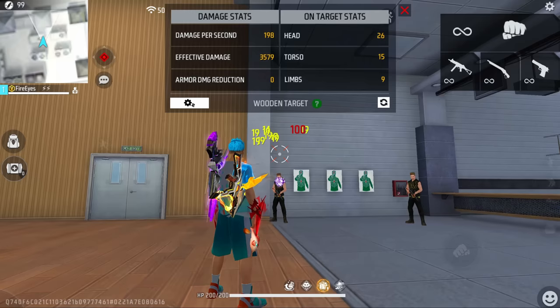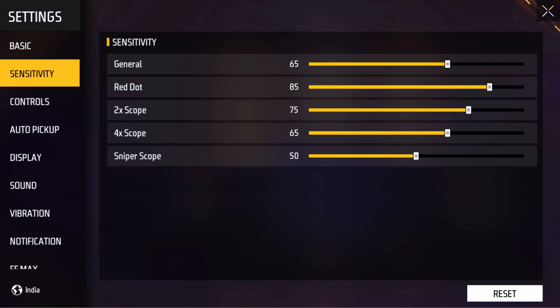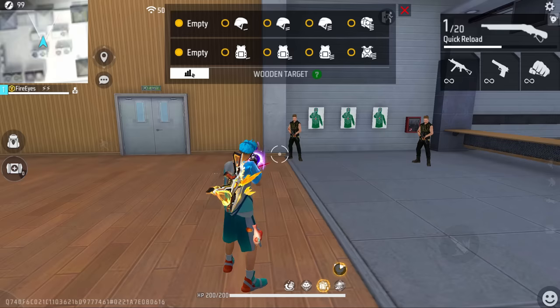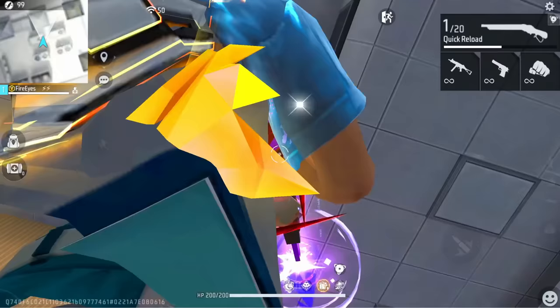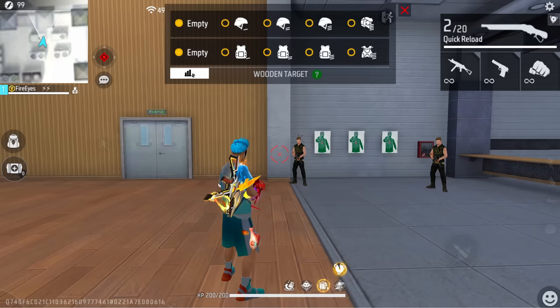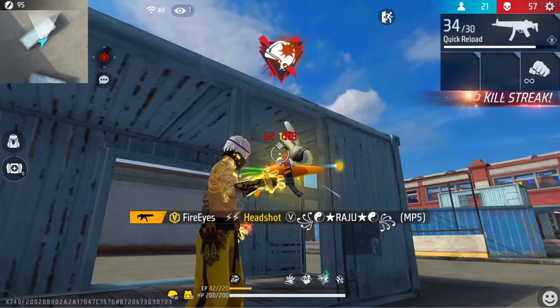Use whatever skills you have — drag and try to hit the headshot. If your aim is landing on the body instead of the head, you need to increase your sensitivity. If you overshoot past the head, reduce the sensitivity. Adjust by increments of 5 — increase by 5, test again, or reduce by 5. In this way you can dial in your general sensitivity based on your own phone.